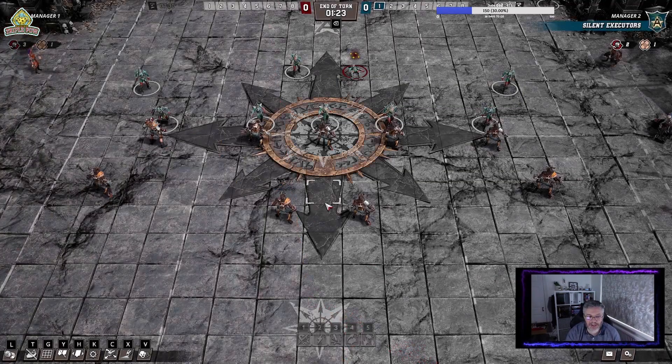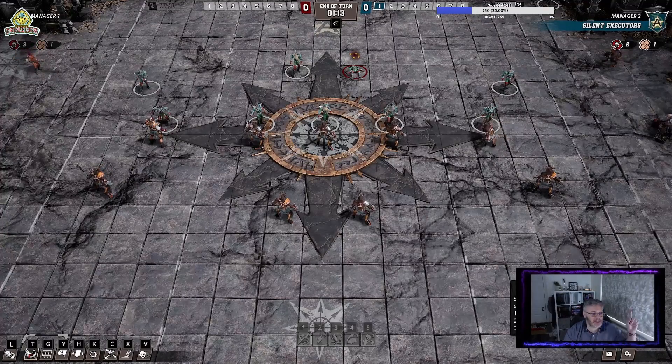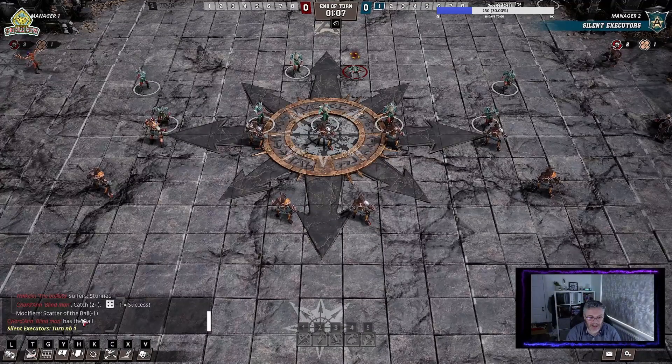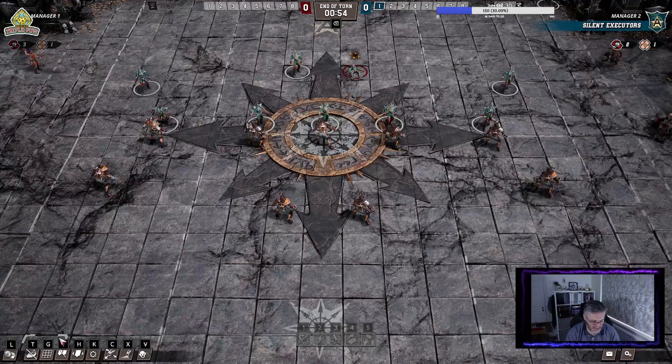There's something really useful to learn - these letters down in the bottom left-hand corner that you need to really get used to. Let's start with L. L is the log. You need to get used to looking at this so you can actually see what happens. We can see here we went through the ball bounce, the kick-off event was a 12, then into the fan factors and the stun of the results there. That's really useful.